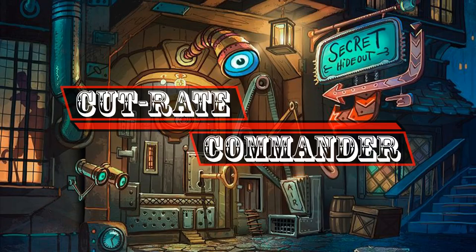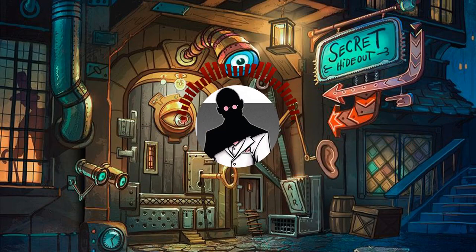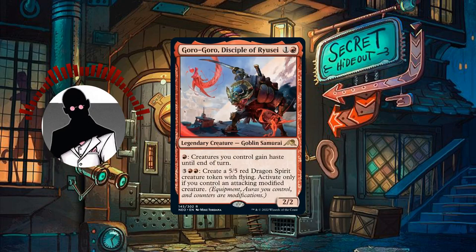Hello everyone and welcome to another episode of Cutrate Commander, the series in which we take a look at low-priced commanders and make budget decks with them. My name is Grazit and today we'll be looking at the Goblin Dragon fanatic, Goro-Goro, Disciple of Ryusei.